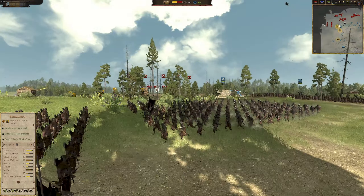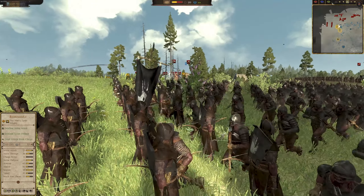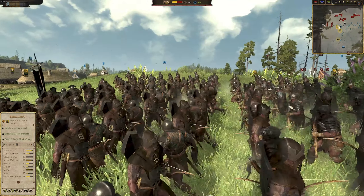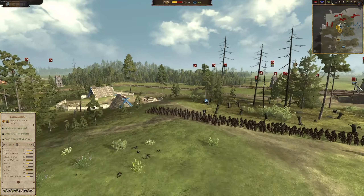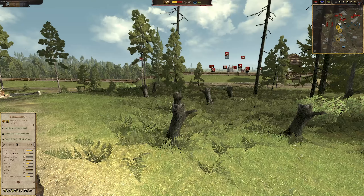Finally we have the Uruks from Isengard — this new spawn of man and beast — putting up a sturdy defense with their crossbows, their imitative weapons, and their armor, made for a single purpose: to destroy the will of men.